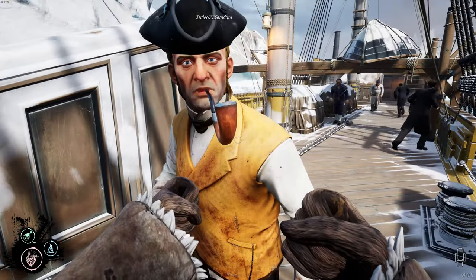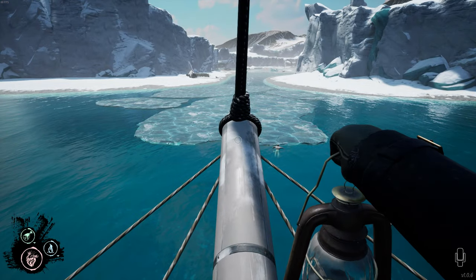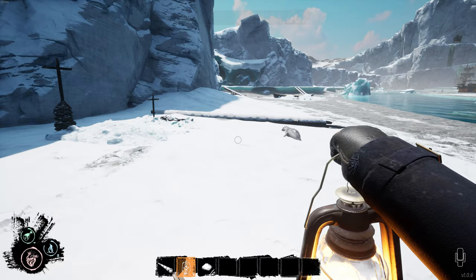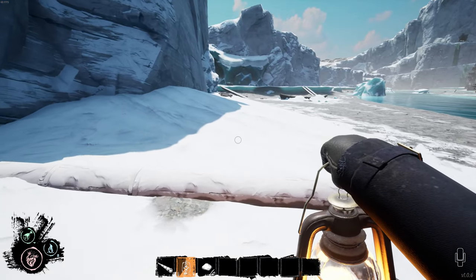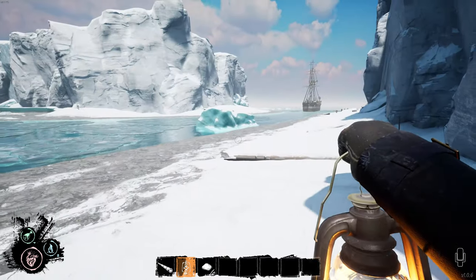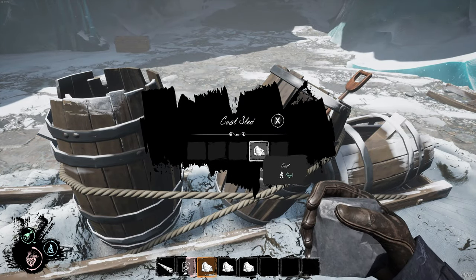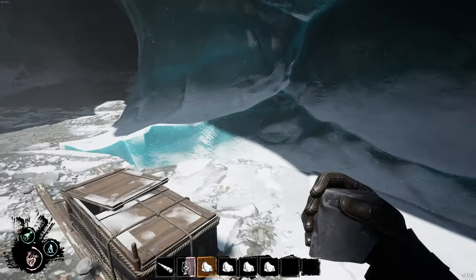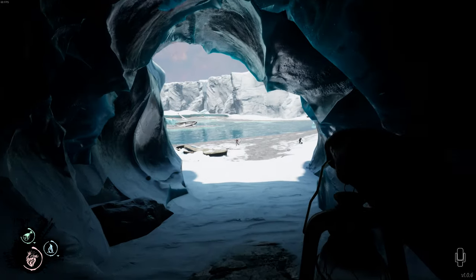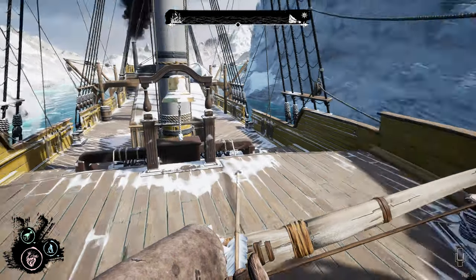Day one: bring coal back to the ship. Bringing only coal back to the ship on day one will greatly boost your crew morale and demoralize the enemy thralls. It also unlocks new areas for resources for you and your crewmates. Having map knowledge will make finding coal an easy job.